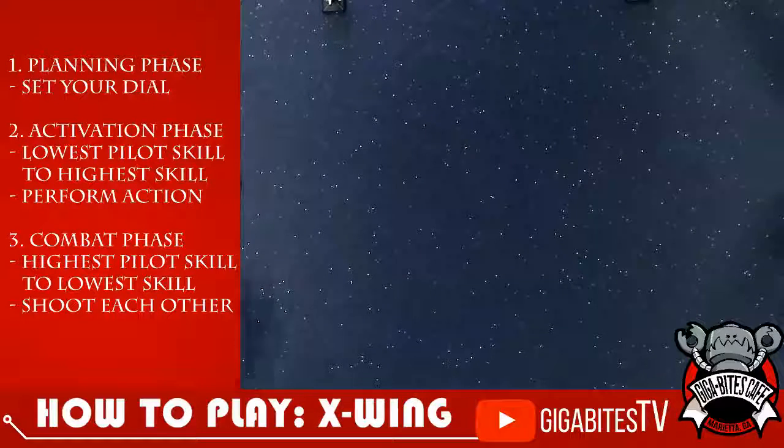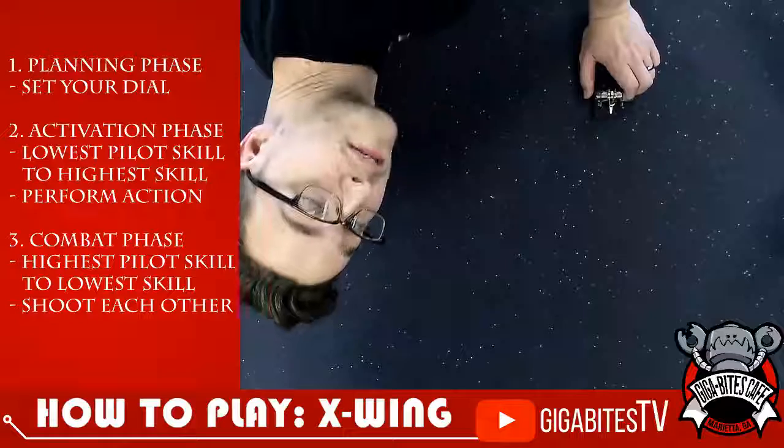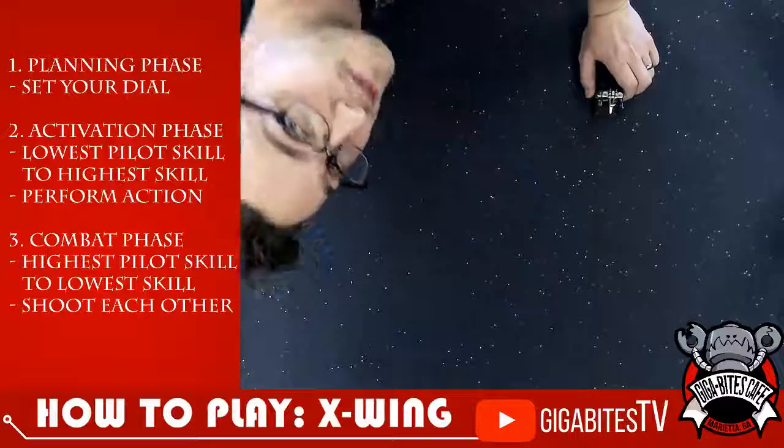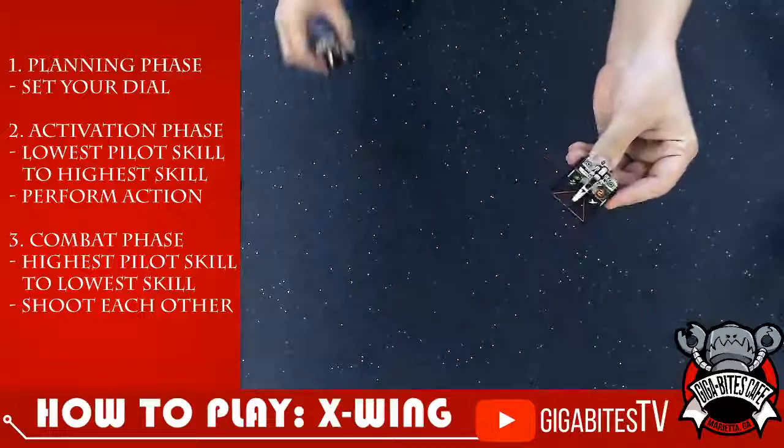Hey Ricky, what's up? We are learning how to play X-Wing here. What's up, everybody? I'm upside down. It's me, Jon. Matt's here. He's gonna teach us how to play X-Wing. I got a couple of Z95 Headhunters. I know these. They're beautiful things. So he's gonna take us through the basics.